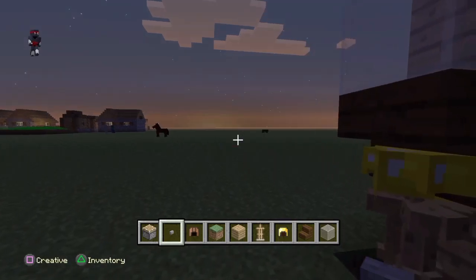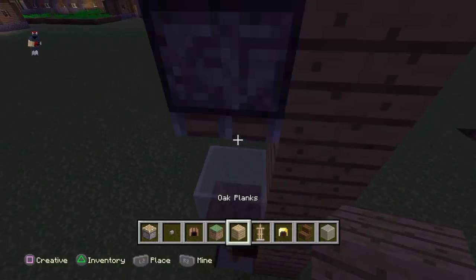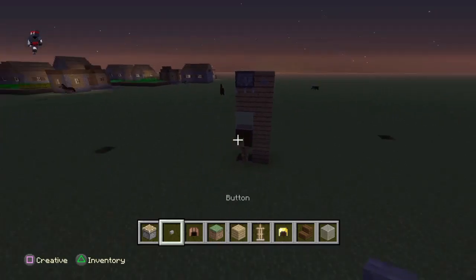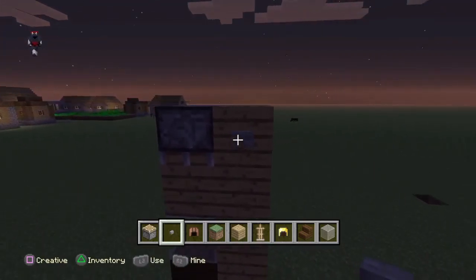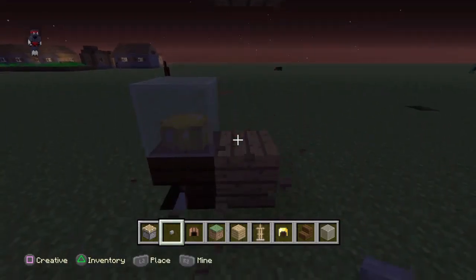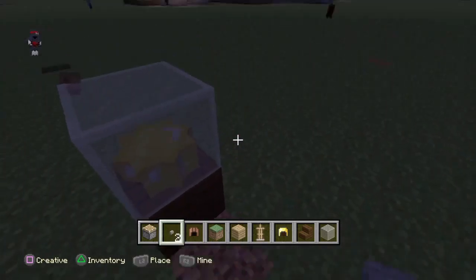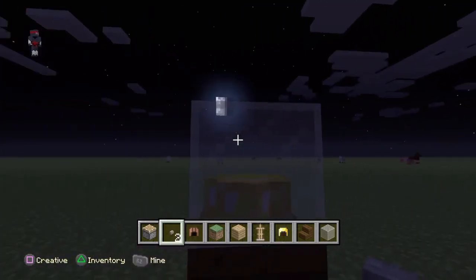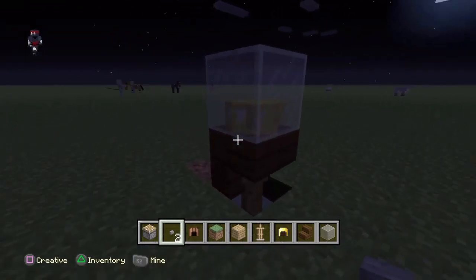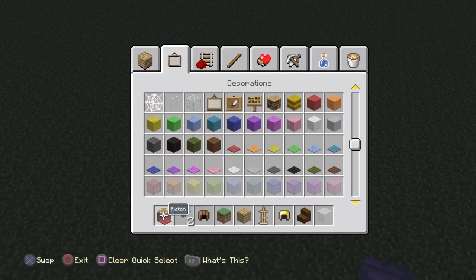Now get your oak block and do this again. Press it again, and as you can see when I break all this, the helmets — which are supposed to be popcorn — are inside the white stained glass block. I think that looks really cool.